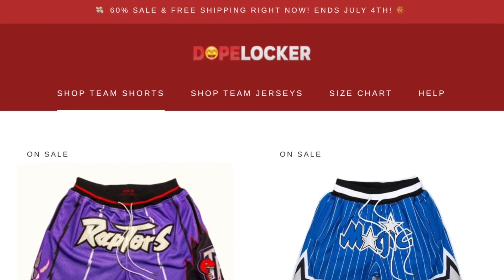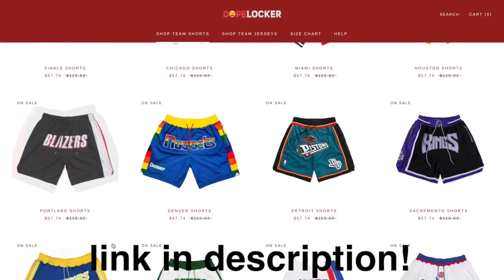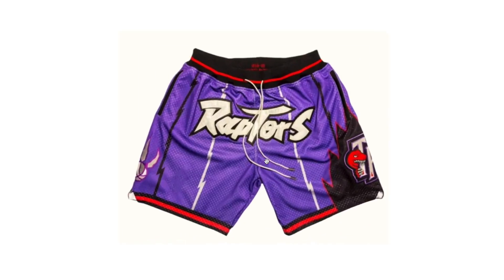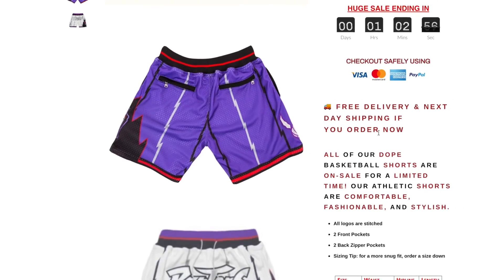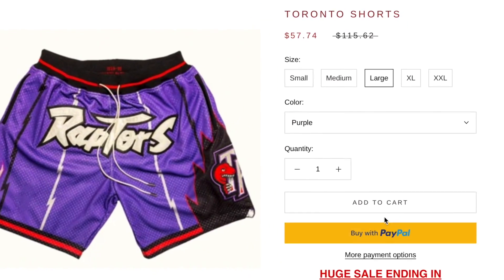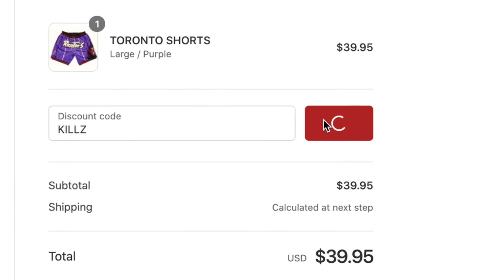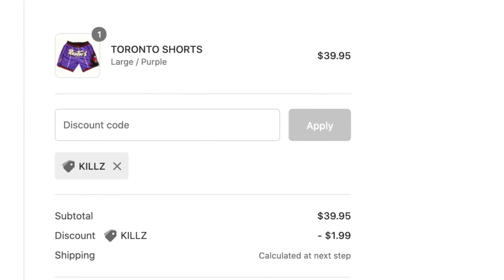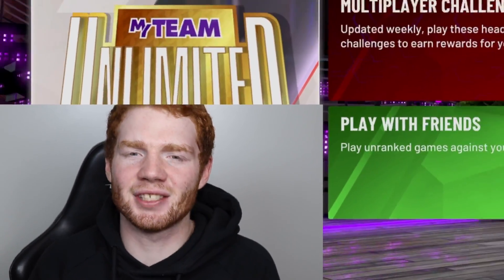This video is sponsored by Dope Locker, who have some of the coolest, best-designed, and most exclusive NBA basketball team shorts. All the logos are embroidered and stitched in for good quality, and there are two back zipper pockets to hold your phone. There's also free next-day shipping taking around one to three days. Click the link in the description and use code 'kills' at checkout to get five percent off. Big thank you to Dope Locker for sponsoring this video.